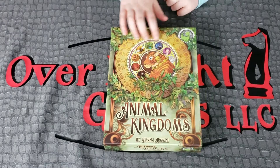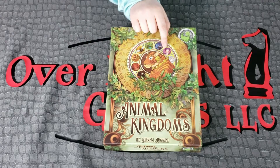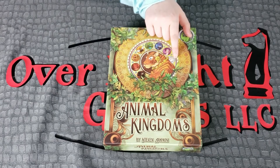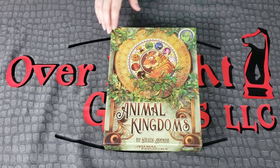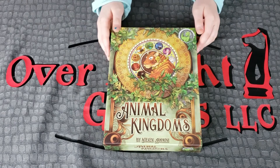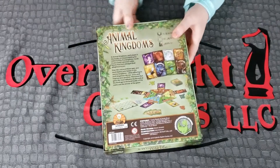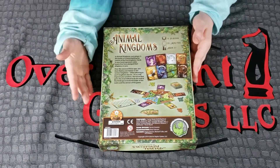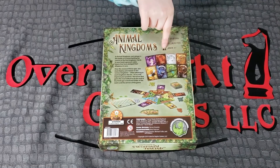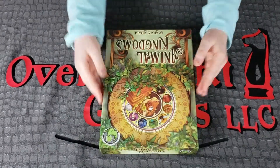Now look at the front of the box — this is just beautiful. There's a purple owl, a blue fox, and just a whole bunch of different animals. There's also this big tiger on the front, so the artwork looks pretty fancy. And then this is the back of the box. It looks like the cards look like this, and that's the board. Now let's just open it up.